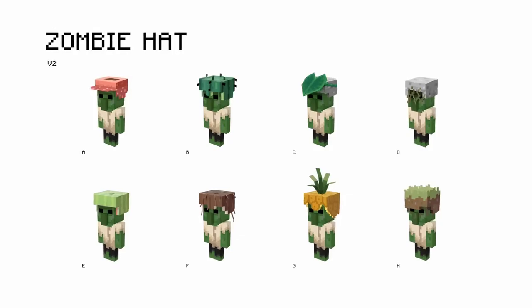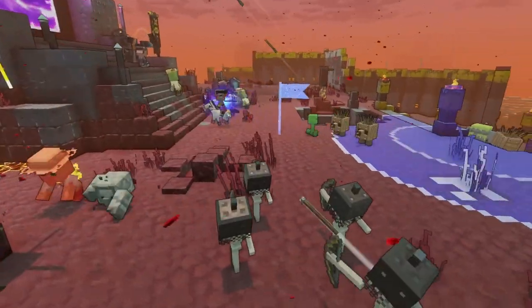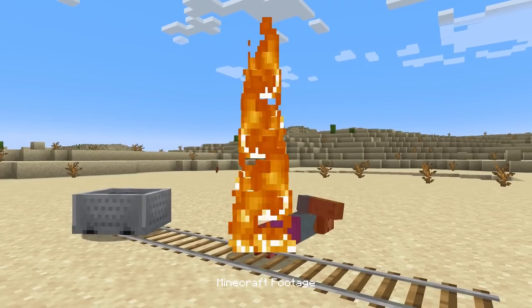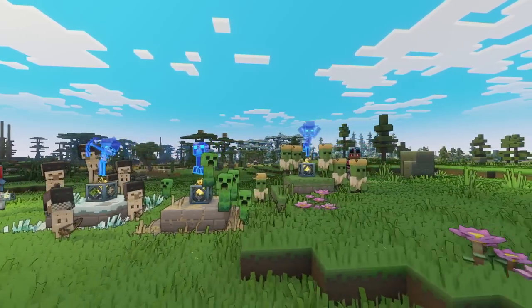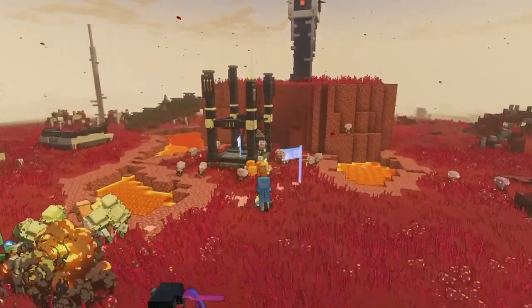We put hats on them — we made them cuter, bigger eyes, more appealing. The reason we ended up putting hats on the zombie and the skeleton is because, as any Minecraft player knows, they burn in daytime. So we had to justify a way for them to not turn into flame in the middle of the day. We had to come up with hats that were appropriate to their personality, playing off the vanilla mechanic that they can wear a helm and then they don't burn. So we had some fun with that.